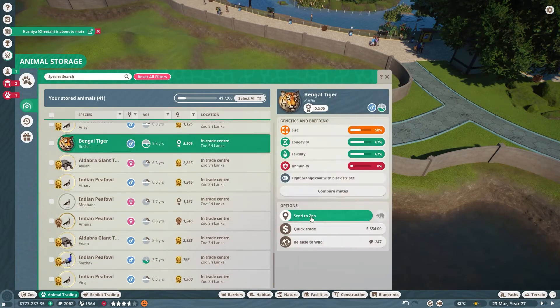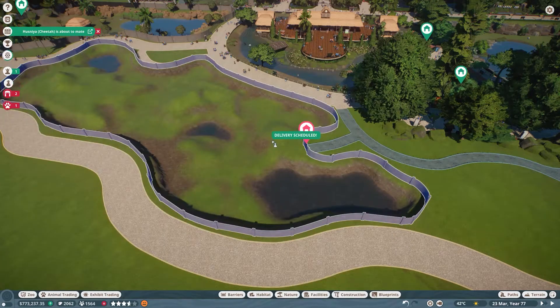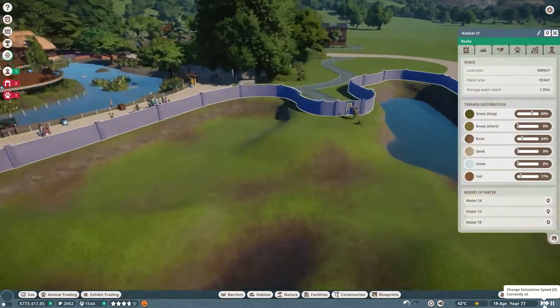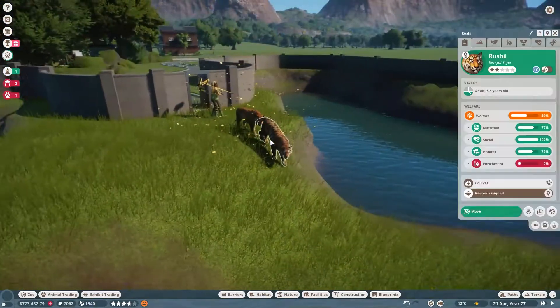I'm going to quickly bring my tigers into the enclosure so I can look at their stats and identify if we need to plant more grass. It will also assist us when we're placing the trees.